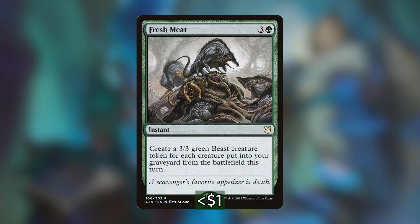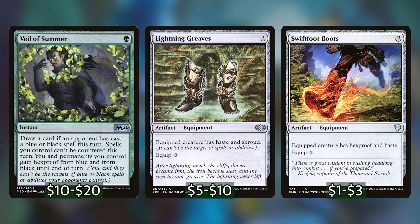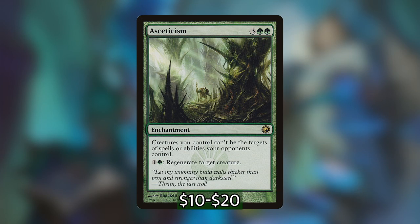Last we have Idol of Oblivion — there won't be many turns we aren't making tokens once our commander is out, so having an extra card draw every turn is really nice. For interaction and protection: I have a couple of counterspells since we're playing blue — Arcane Denial, Counterspell, and Spell Swindle. Spell Swindle creates a bunch of Treasure tokens, and we can have those tokens enter as copies of another creature instead, which can sometimes be more impactful.